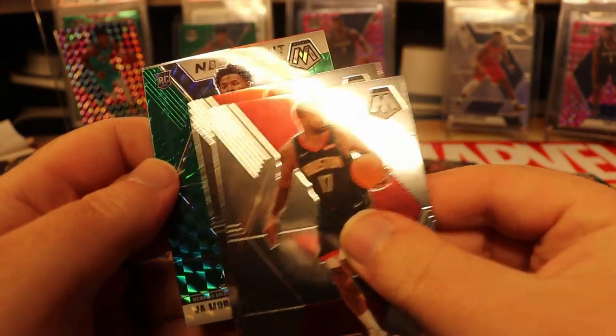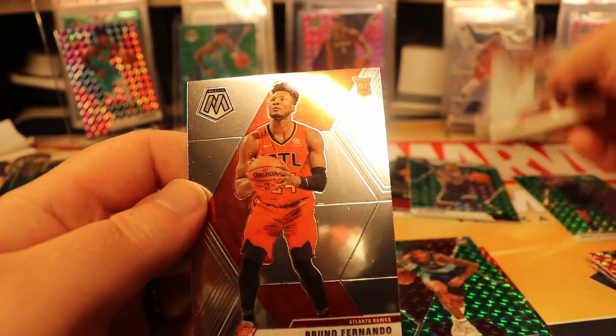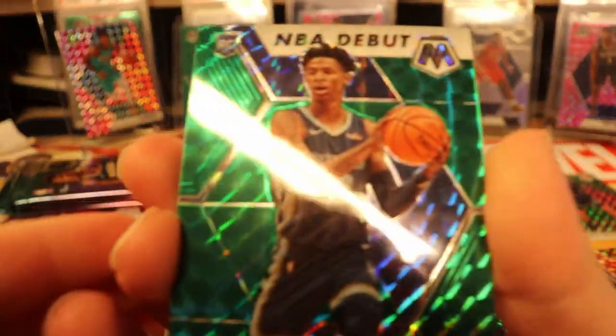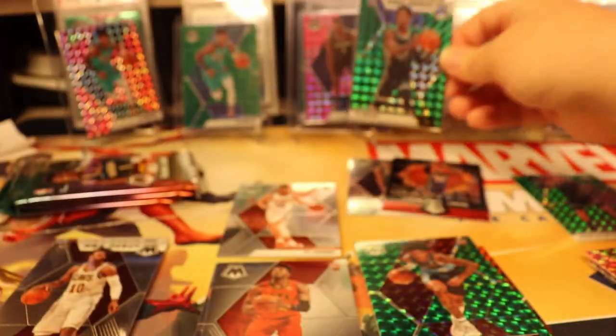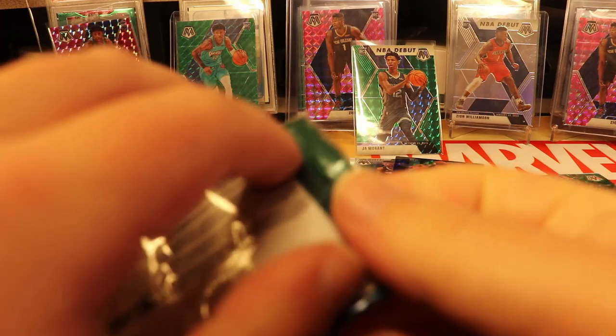We got a green NBA debut — holy smokes! And a Bruno. This Blaster box says not so fast: Pink Zion! We got a green NBA debut Ja Morant! Let's get this bad boy sleeved up real quick. Wow, all right — this actually looks like it's in decent shape. We still got three packs to go. This box has been nutso.